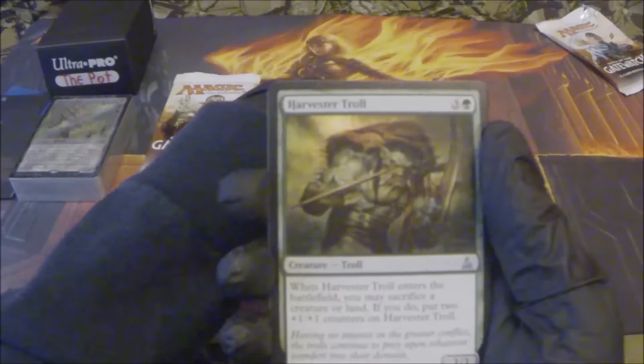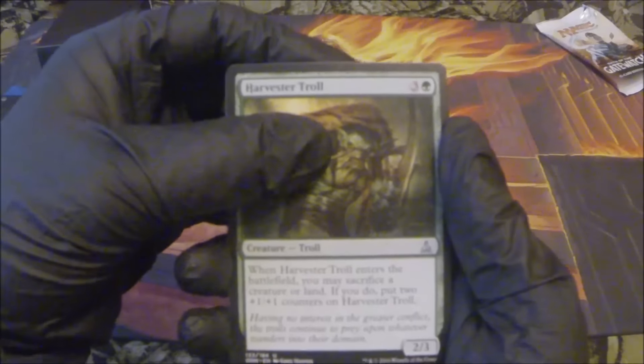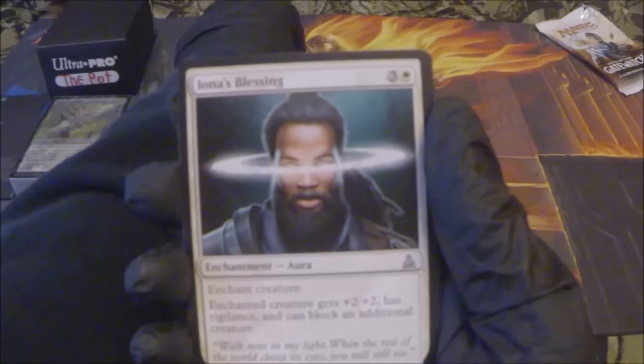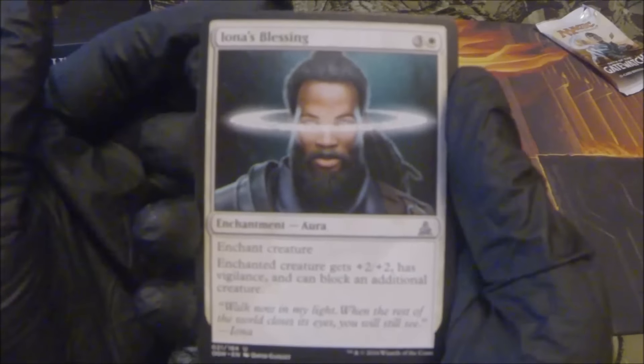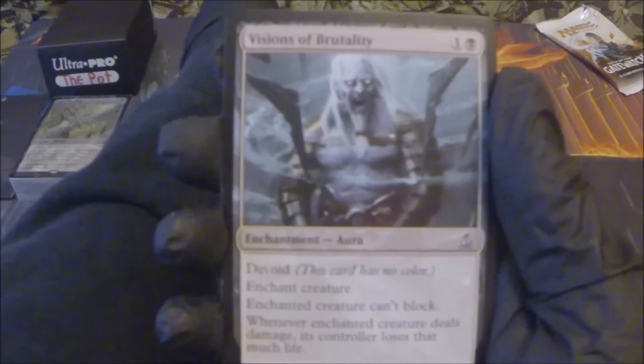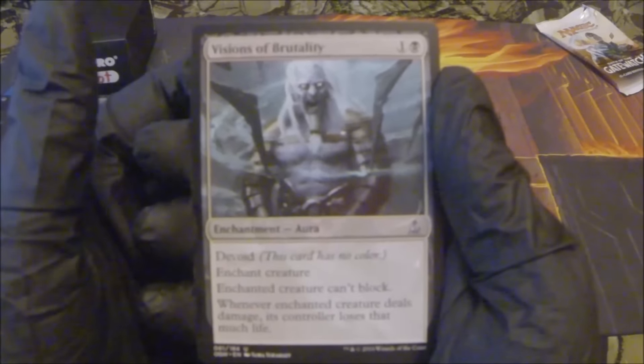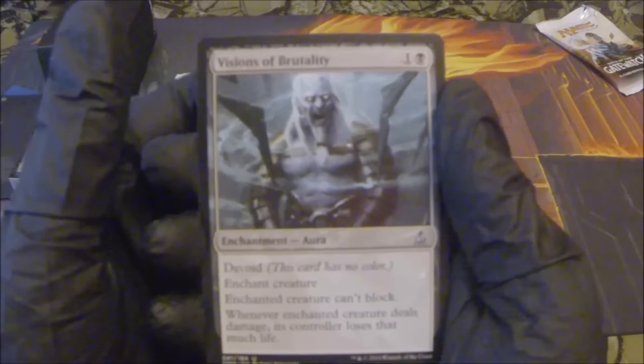Sweep Away... no, Seer's Lantern. Kozilek's Shrieker. Harvester Troll — three generic, one forest, creature troll, uncommon. When Harvester Troll enters the battlefield you may sacrifice a creature or land; if you do, put two +1/+1 counters on Harvester Troll. Iona's Blessing — three generic, one white, enchant creature; enchanted creature gets +2/+2, has vigilance, and can block an additional creature. Visions of Brutality — one generic, one swamp, devoid, enchant creature; enchanted creature can't block; whenever enchanted creature deals damage, its controller loses that much life. For two mana, that's pretty nice.